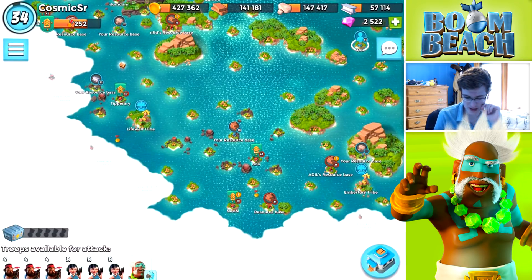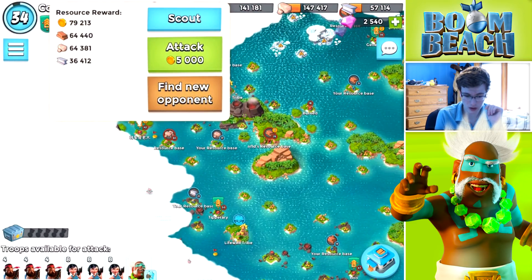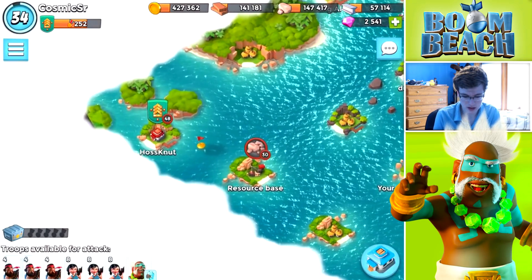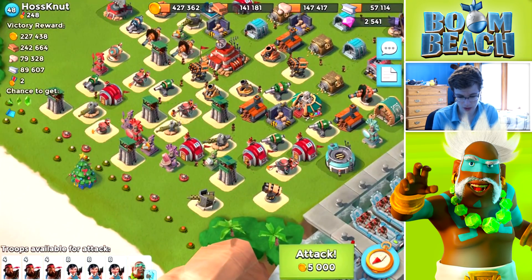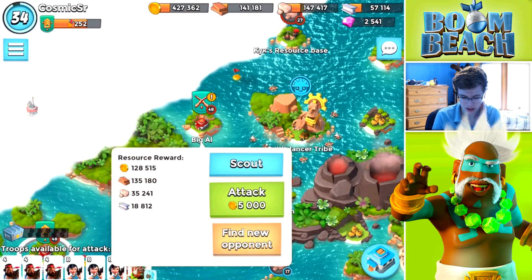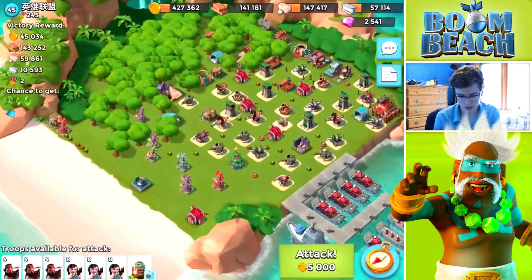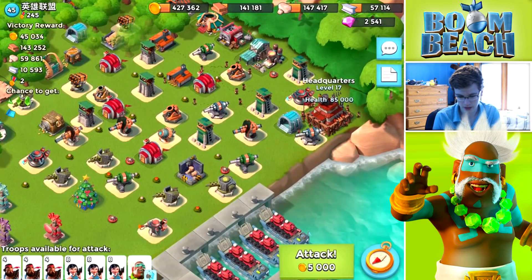Let's go out and try to find some resources. Before we go back to base and upgrade, this person has quite a bit of resources but it might be hard getting to them since they are on an HQ19. Not good resources there - maybe I should have planned this out a little bit more, but he is upgrading.